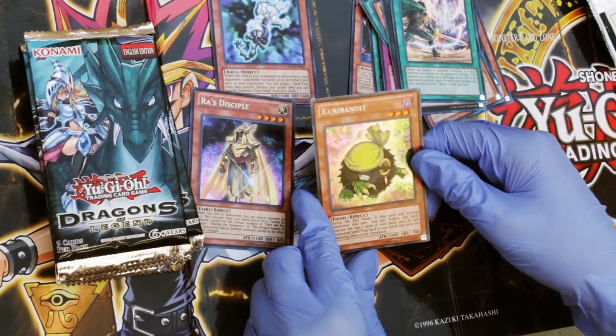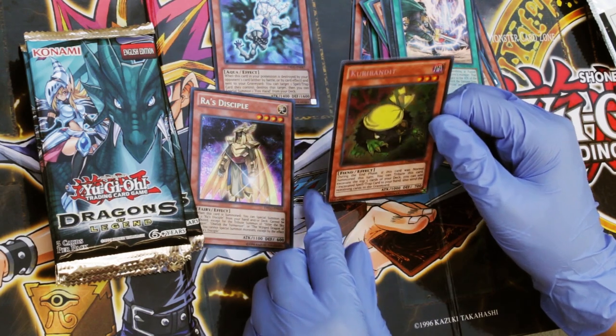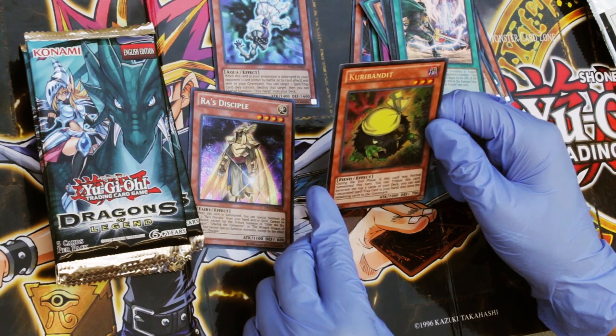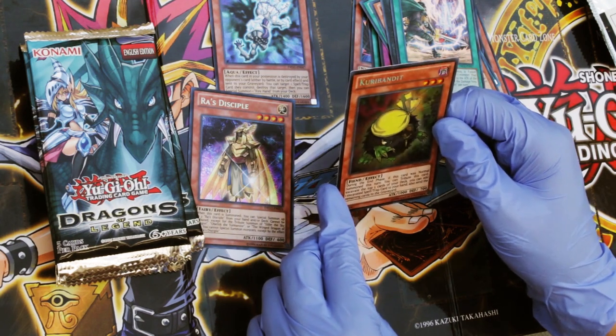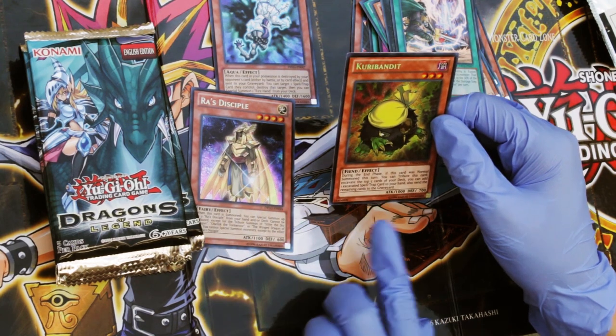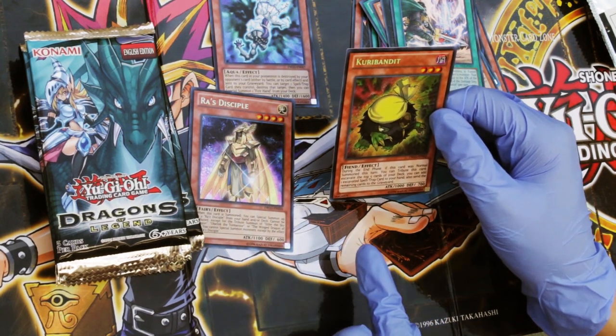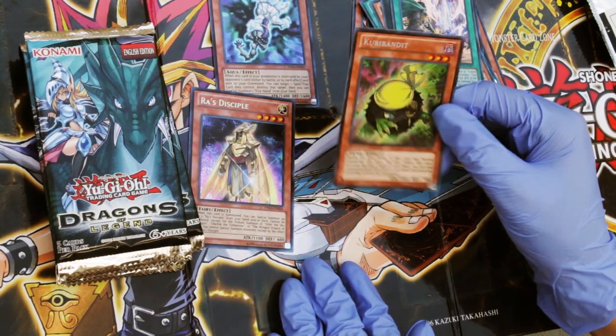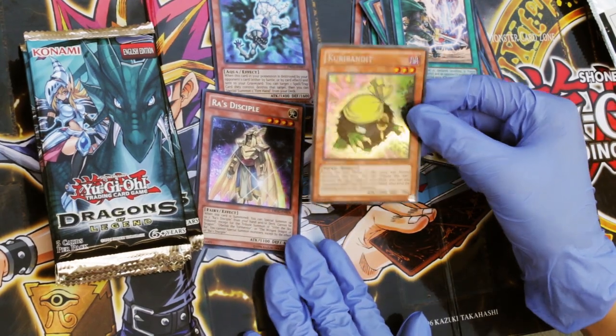Oh my god! That's adorable. Fiend Effect — during the end phase, if this card was Normal Summoned this turn, you can tribute this card. Excavate the top five cards of your deck. You can add one excavated spell or trap card to your hand, and send the remaining cards to the graveyard. So cute.